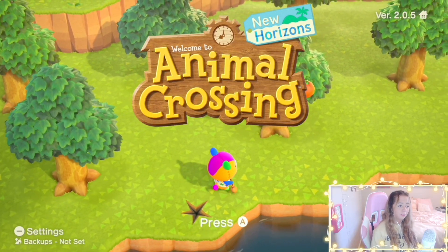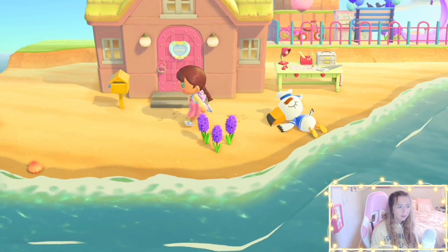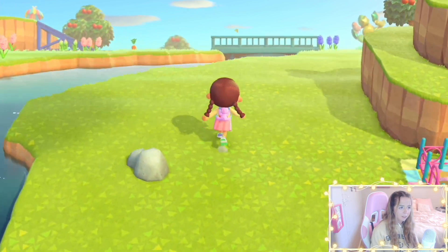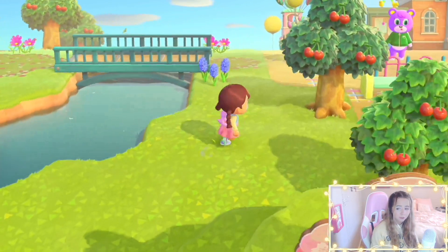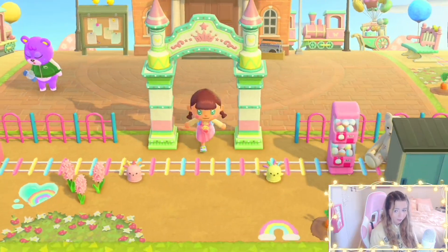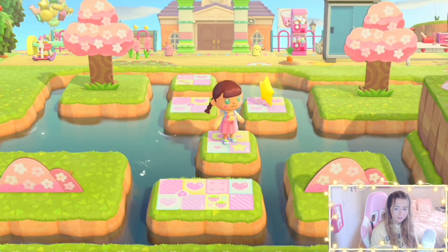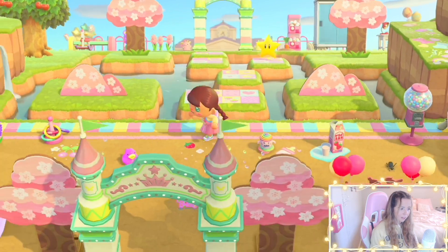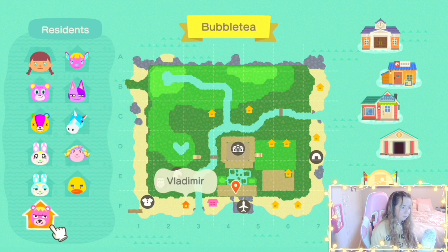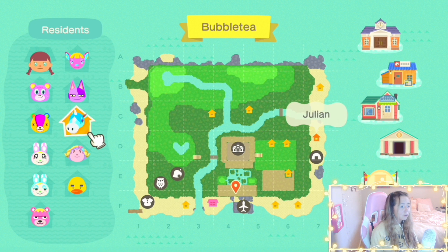Oh, Stitches — do not guilt trip me like that! And Gulliver too — I forgot how cute this island is, honestly. I haven't played Animal Crossing in a minute so let me get used to the controls. But look at this — I had the little hopscotch entrance! This is Bubble Tea, my kid-core island that we're saying goodbye to today. I hate to do it, but it's easier for me to just start over.